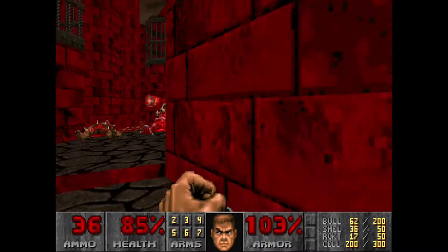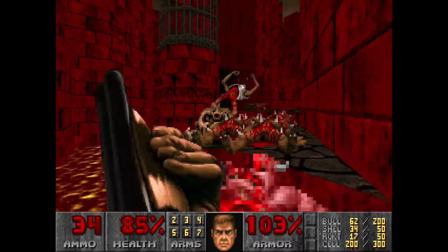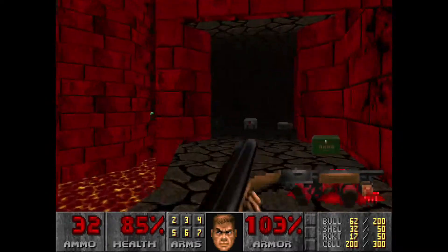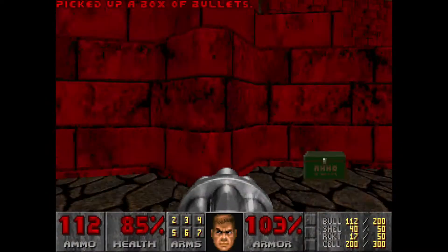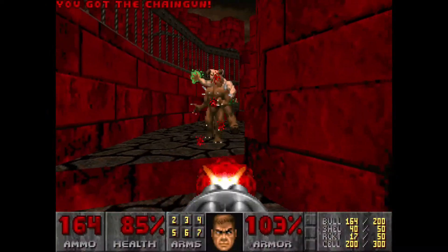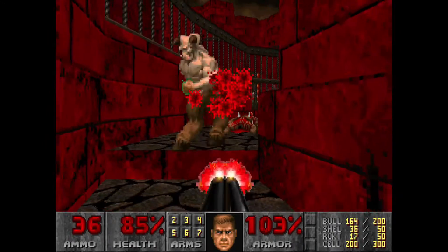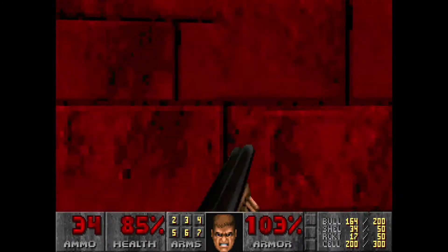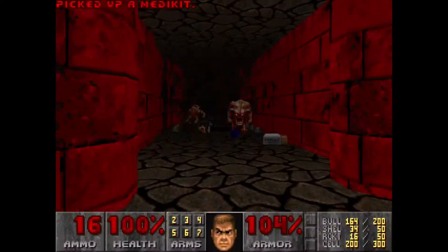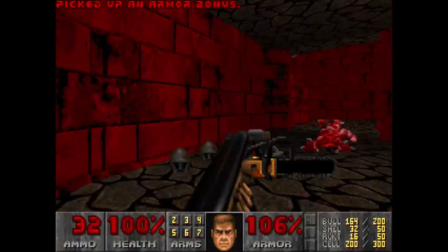Well, that Pinky kind of warded our plans. Now I'm going to lower this wall down, and while it's lowering I'm going to take care of these guys right here. When you step in here, just scoot back and shoot one Rocket and then Shotgun the other one.